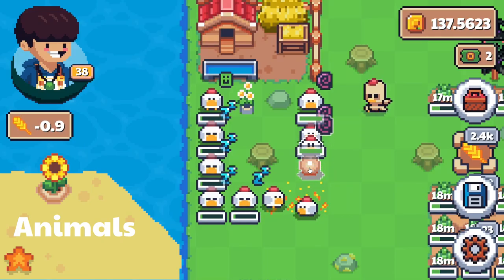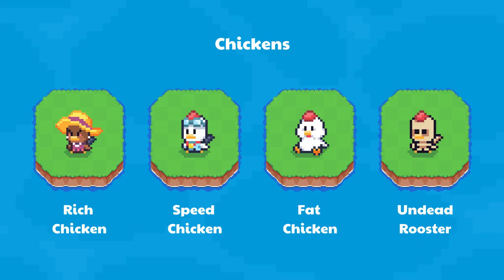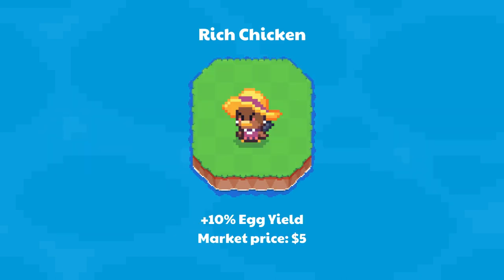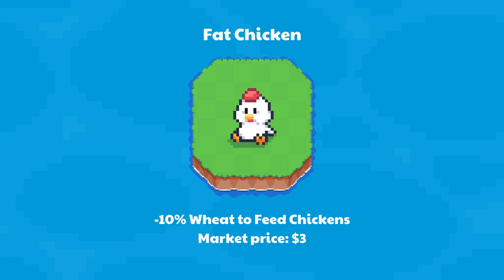By taking care of chickens, players get a valuable resource: eggs. Mutant chicks boost egg production on your farm. Rich Chicken gives a 10% boost to egg yield — market price $5. Speed Chicken gives a 10% boost to egg production speed — market price $50. Fat Chicken reduces wheat needed to feed chickens by 10% — market price $3.